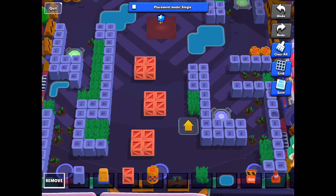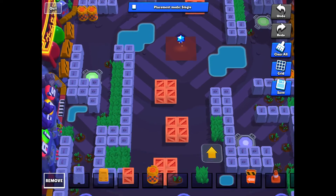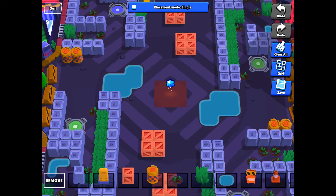There are two jump pads in this map. They'll take you to the center where you can collect the blue star at the beginning. This map also has open space in the center, which is good for long range brawlers.